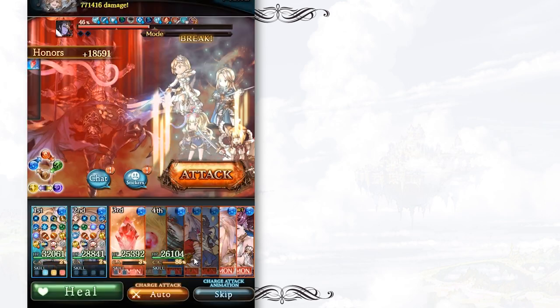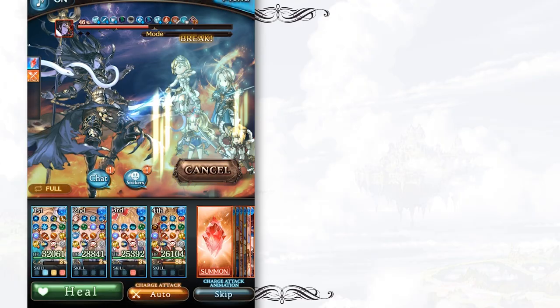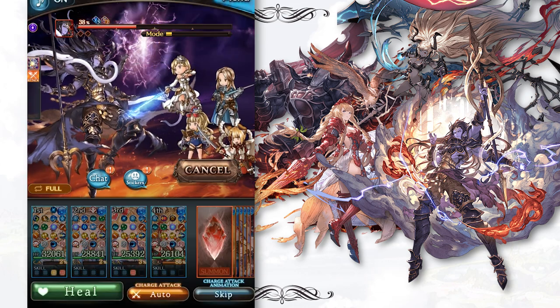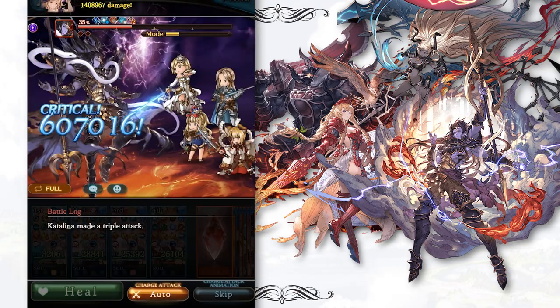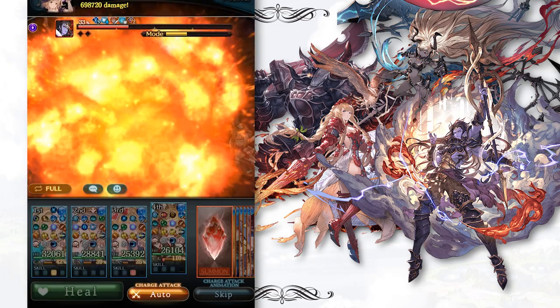For example, if the next Guild War is a fire advantage Guild War, then you should probably focus on Shiva, Colossus, Twin Elements, Atena, or any raid that is able to provide fire weapons for you to craft a better fire weapon grid. After that, if you think you still have extra time and energy to improve the weapon grid of another element, feel free to go for it.